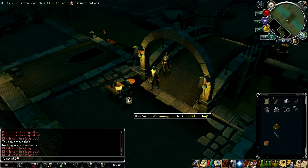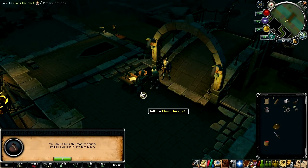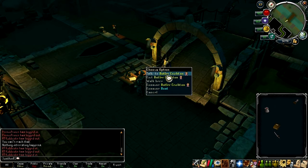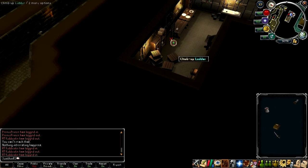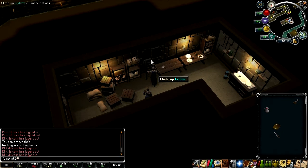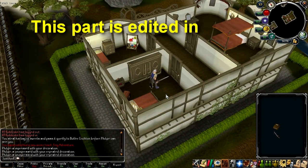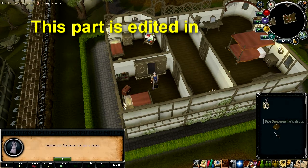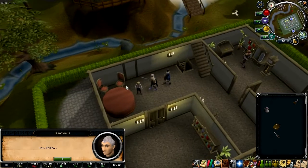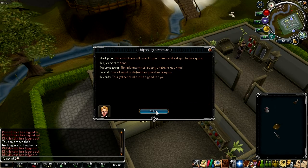Now give the money pouch to the chef — that'll be a reward for the brat. Right-click exit on the butler. Then go and find Philippe — he should be right next to the stairs. At this point you'll need to come back upstairs to the top level, open the wardrobe in the south-western corner room, and get the dress out of the wardrobe. You'll need this for later. Then offer the quest.